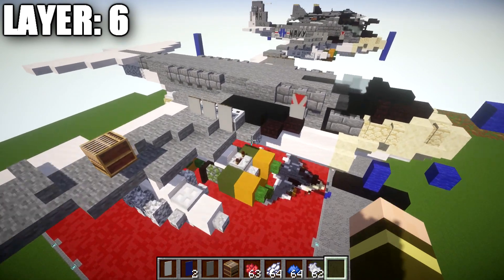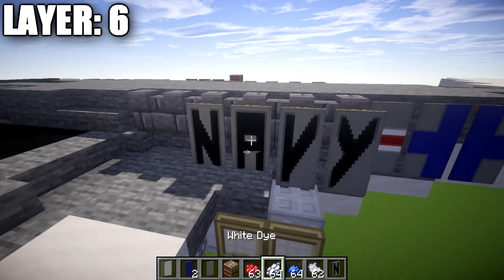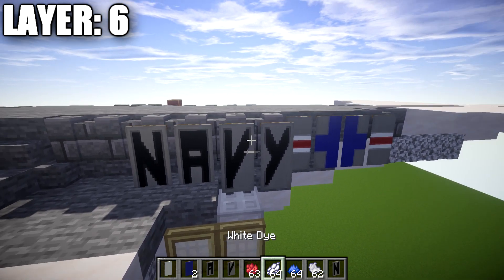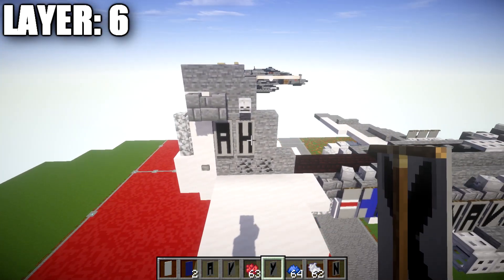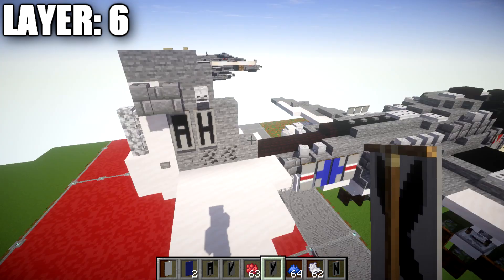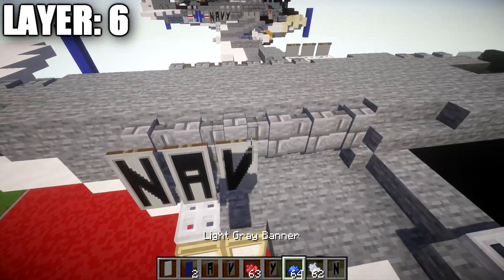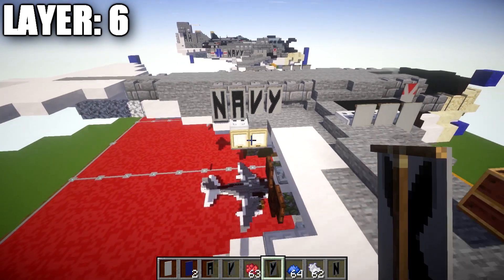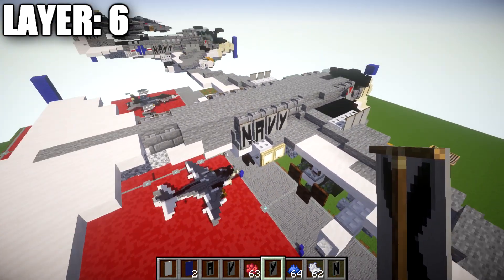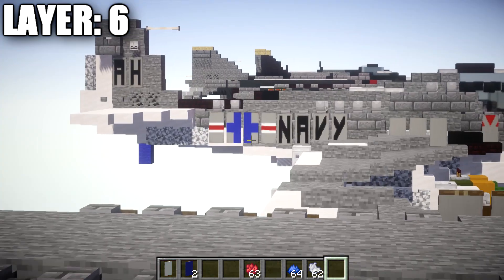A tutorial for the navy lettering on the fuselage side will be linked in the description — it walks you through making the N, A, V, and Y banners for those four stone brick walls. You may also want to make tail lettering banners, which can be based on an aircraft carrier designation — go ahead and make those while you're at it, as we'll be using them for the tail.